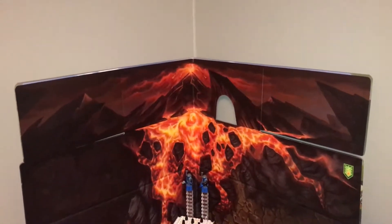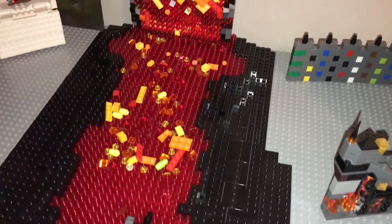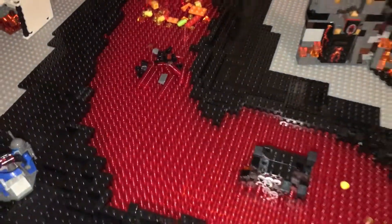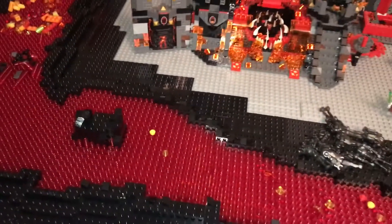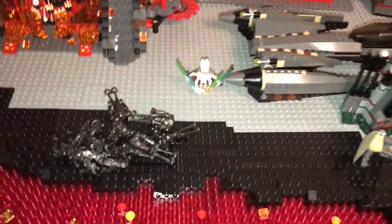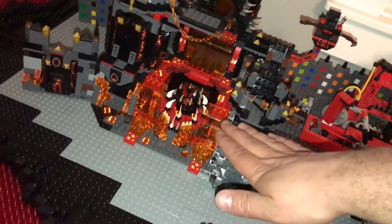We made a lava river that we're going to change. We weren't sure if we were going to put stuff flowing down the lava, but it should just burn, so we're going to take all that off — those black pieces won't be there. We kind of just made it, put an island. And then we're actually going to put black pieces all over this gray, straight up to the bases, and even have the bases up a little bit.